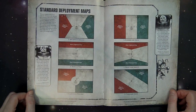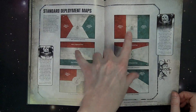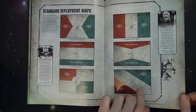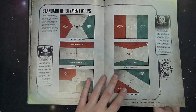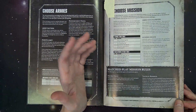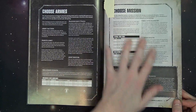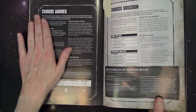So those are the three universal truths of match play to keep in mind. There are also new standard deployment maps — some old favorites, some new ones, some returning maps like what used to be called Cleanse back in the day. And the final universal truth: if you lose all your models with only a fortification remaining, or if you forfeit, you lose the game and give your opponent a crushing victory.